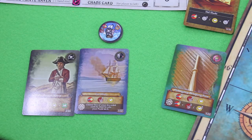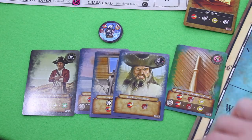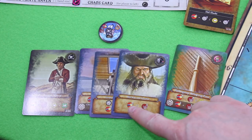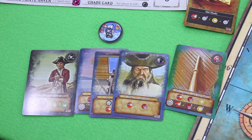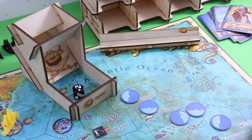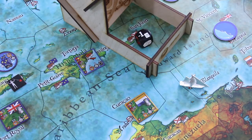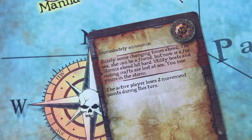Let's draw our last card for the dummy player. He's gone through his deck — next turn he'll announce end of round. We roll as well and get another chaos card, so this turn we have three movement points — it's three minus one plus one for our officer. Our next chaos card is revealed: 'Surely some changing times ahead — the sea, she can be a friend, but now is a foe. Storms ahead hit hard — utility boats and raiding crafts are lost at sea. The active player loses two movement points during this turn.' So we just went down from three to one. This sucks.